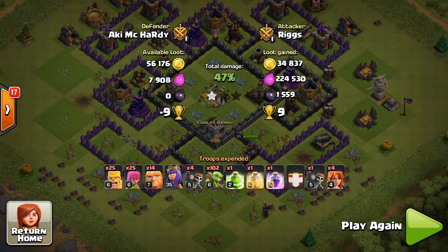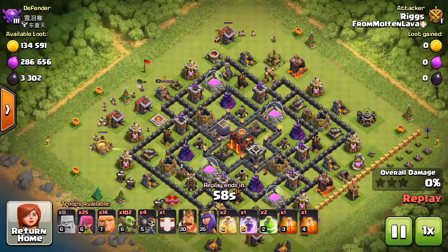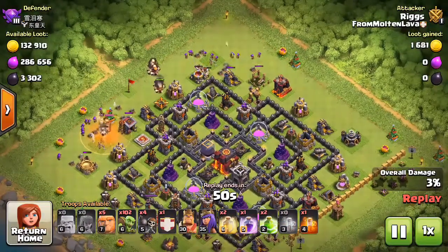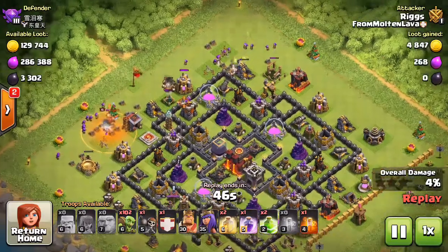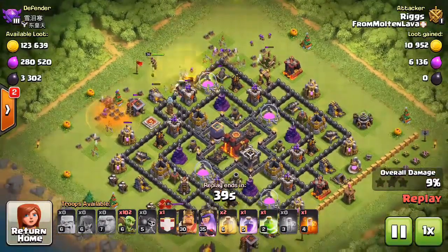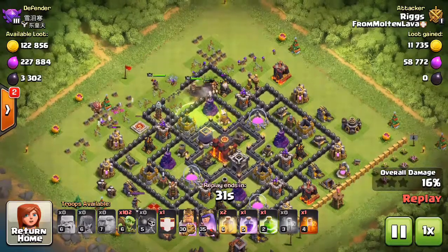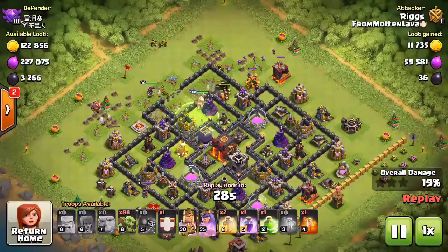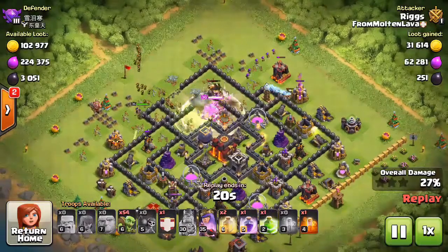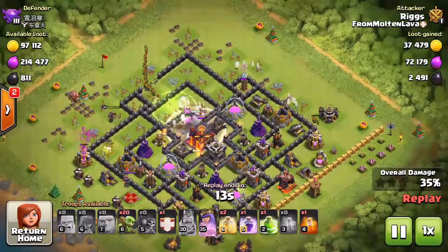While we watch a few more attacks in the background, the strategy is pretty much the same — Barbs and Archers create a little funnel, Giants, Wall Breakers, and I pretty much always use a Jump Spell nine times out of ten. One important tip: when attacking Town Hall 10s that have Inferno Towers, you want to stay away from multi-target Infernos and stick with single-shot Inferno Towers. It's way easier getting Goblins into the core and getting good value when you just have single-target Infernos.